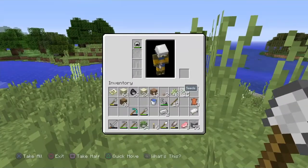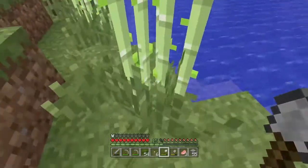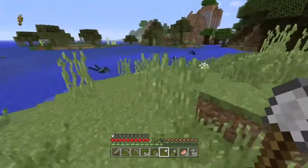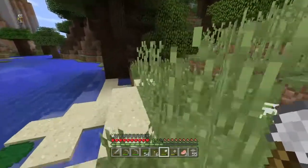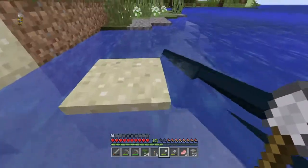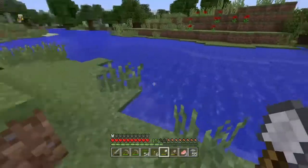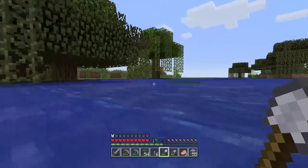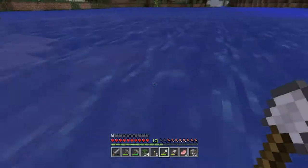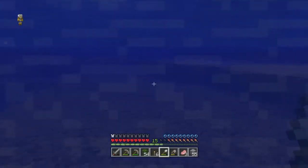So we've got sand, wheat seeds, sugar canes, and dark oak leaves. I think we're okay right now — I don't really know if we need anything else. Let's get some lily pads. I don't really know why we're going to need lily pads, but we're just going to get them anyway. We've got 14 lily pads — let's just get one more to make it 15.